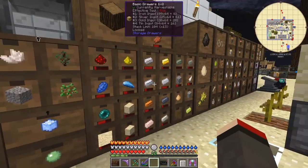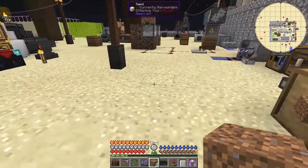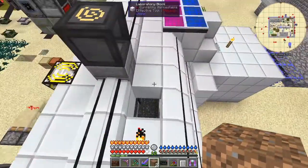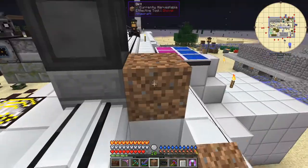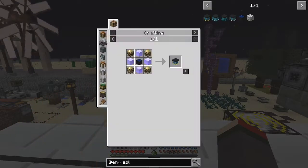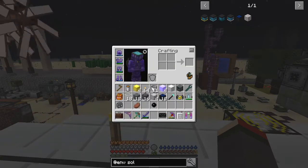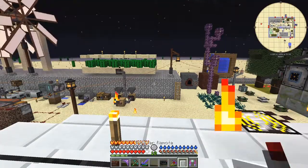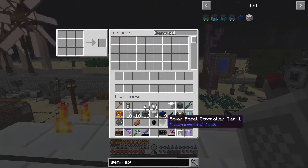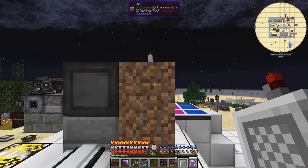I do want two blocks of something - two blocks of dirt would actually be good. So what you do: have I built the core yet? I don't think I have. Let's look for the core recipe - I need to do this one. I'll use the portable crafting table. Did I pick up the diamond? Yes I did. Right, great.